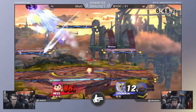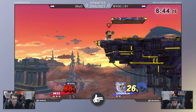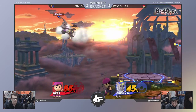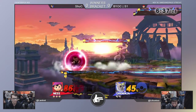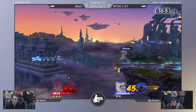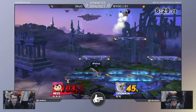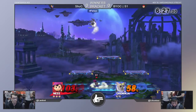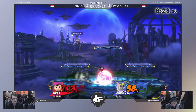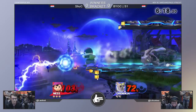Right now Ness is ahead, which is not a bad look for Greninja. However, he gets a pretty decent side B out there, keeps the pressure on. What I'm most impressed by in S1's play is how well he manages to recover every time without the use of his up B.